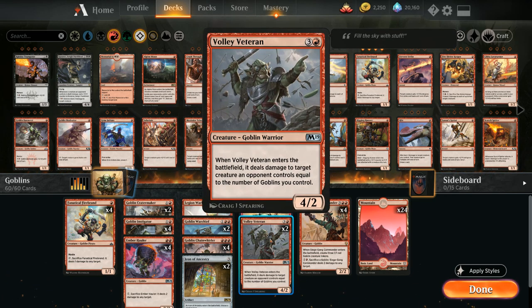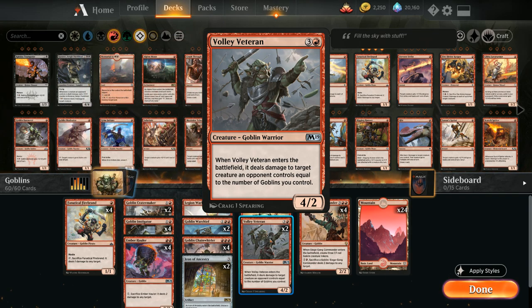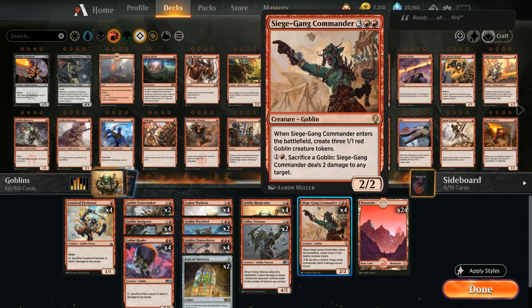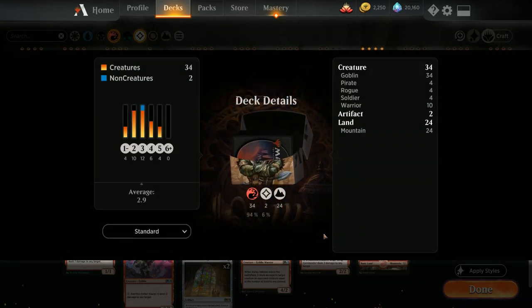At 4 mana we've got 4 copies of Goblin Ringleader, and 2 copies of Volley Veteran — kind of the red Ravenous Chupacabra — dealing damage equal to the number of Goblins we control. Last but not least, 4 copies of Siege Gang Commander: 5 mana for a 2/2 that makes three 1/1 Goblin tokens, and for 1 and a red we can sacrifice any Goblin to deal 2 damage to any target, great at closing out stalled games. The mana base is 24 basic mountains. Now let's jump into some games.